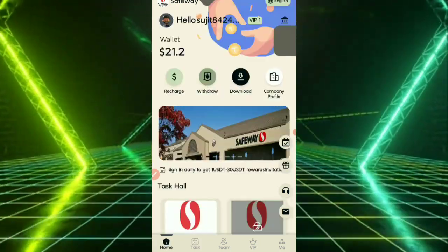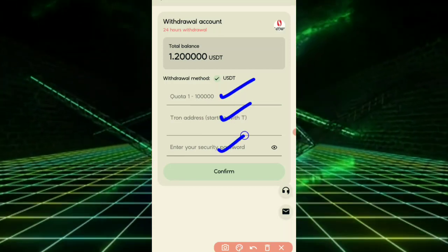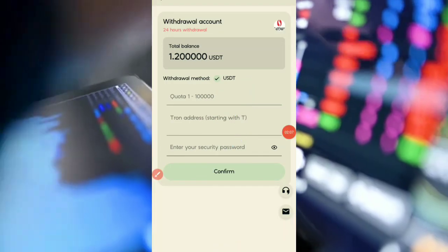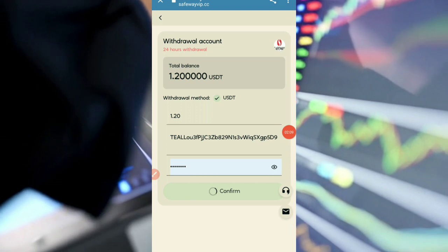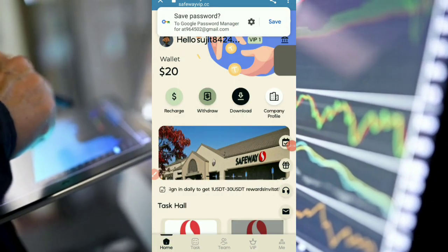Now let me show you how to withdraw money — it's very simple. First, enter the amount, address, and details, then tap on confirm. Fill in all the details and tap confirm; the withdrawal will be processed successfully.